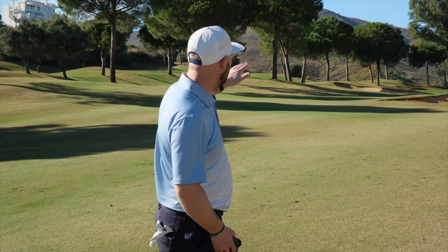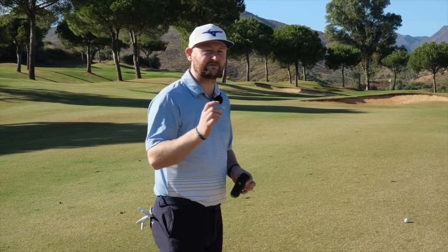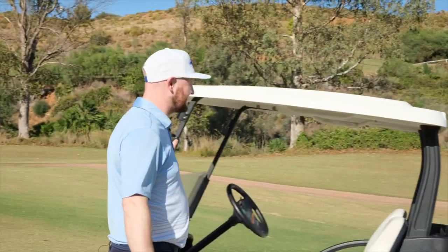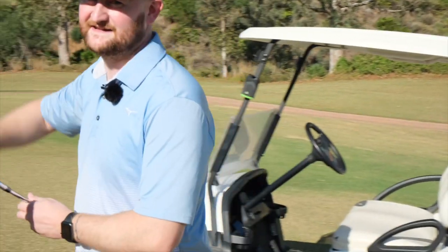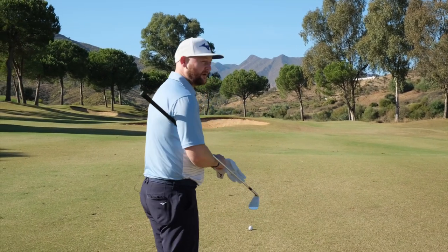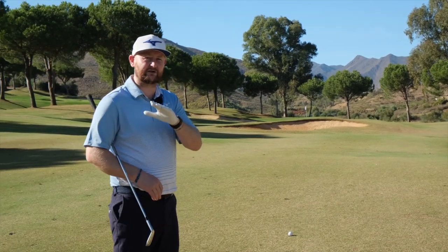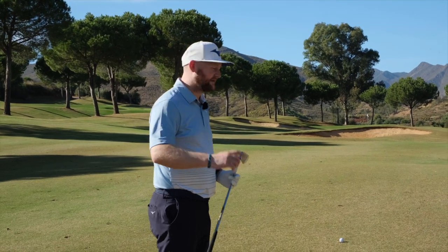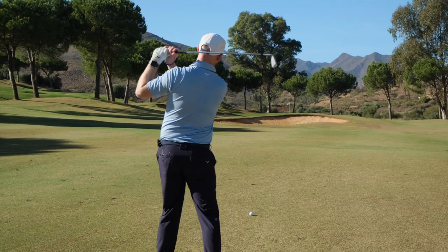On the left-hand side of this green there's a lot of undulation working the ball back towards the centre. Knowing the pin is a little bit on the right-hand side, I can take the correct club, factor in that it's actually a little bit uphill, take the wind into account, and factor in where the best spot to miss is. Don't just walk up to your ball and hit it — have a look at the surroundings, where the bunkers are, where the undulations are, and from there play to each safe zone.